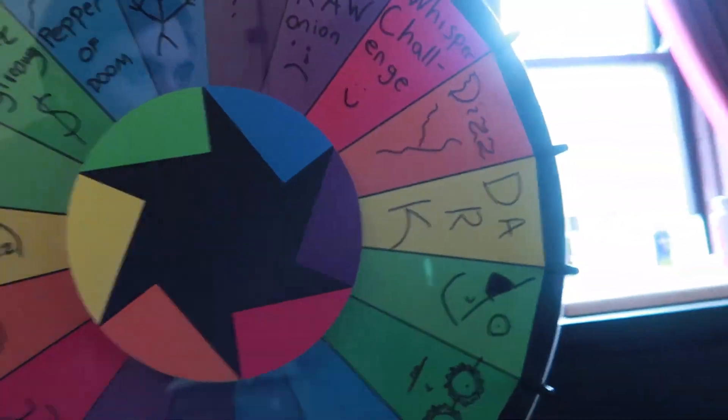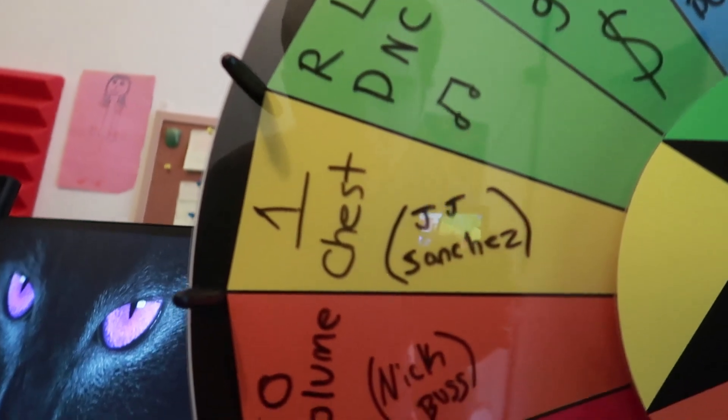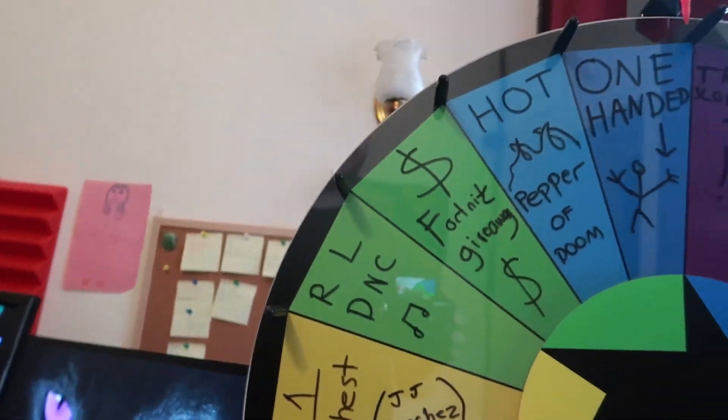What's up guys and welcome back to the Wheel of Doom. Today we are doing the second episode where I spin this wheel and have to do whatever challenge it lands on in Fortnite and place in the top 20. After I do this, I'll wipe away whichever one I landed on and replace it with the top voted comment. We have two new ones today from JJ Sanchez and Nick Buss — one chest and no volume challenges.